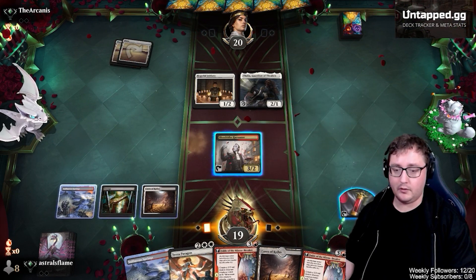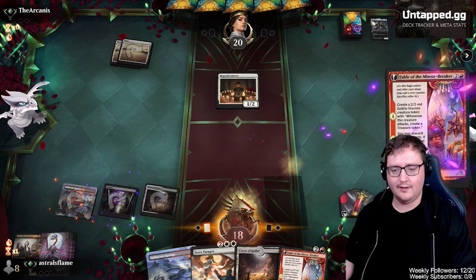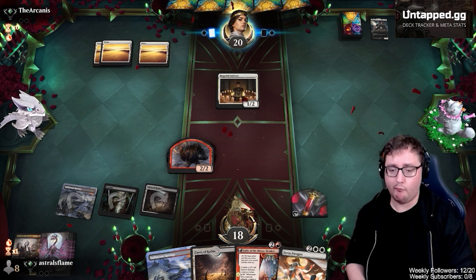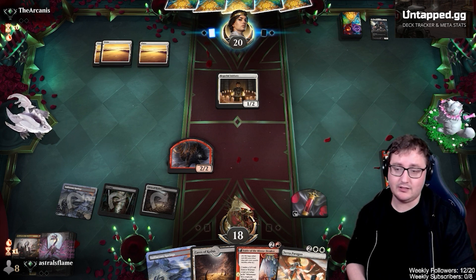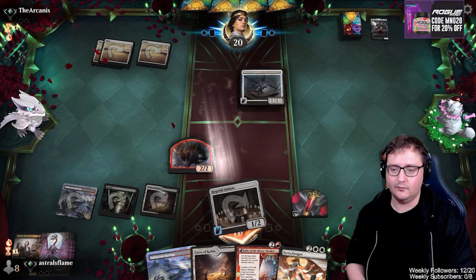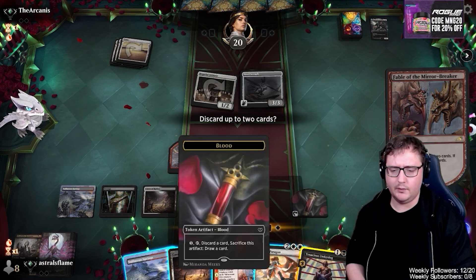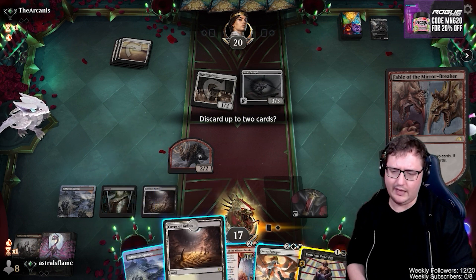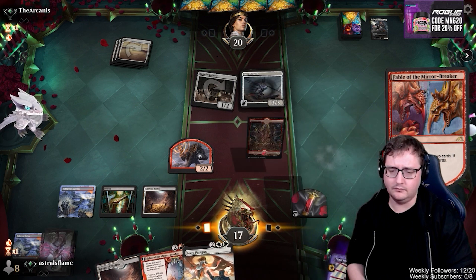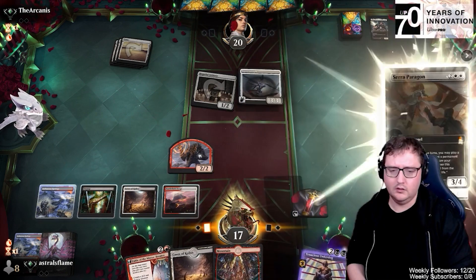Caves of Koilos comes into play tapped. We sacrifice our Harvester to kill the Thalia, then cast Fable of the Mirror-Breaker. We have a Seraph Paragon ready for next turn. Even if they attack with the Initiate, we block. A Steel Seraph comes down — we get flying. We discard Tenacious Underdog and Sulphur Springs off Fable, draw a Battlefield Forge, and cast Seraph Paragon.